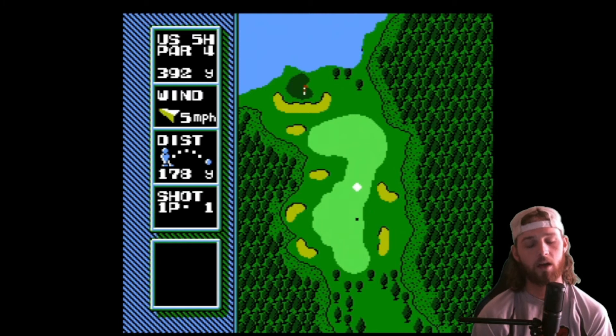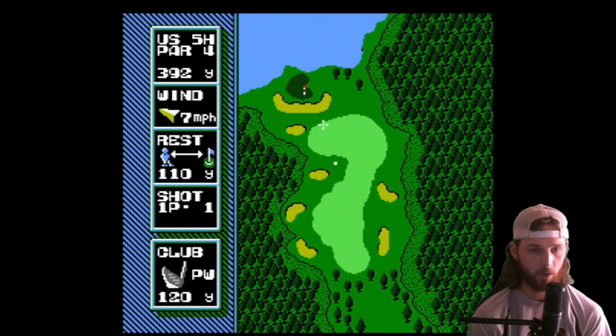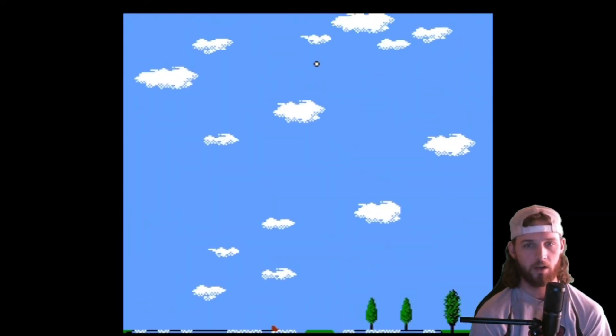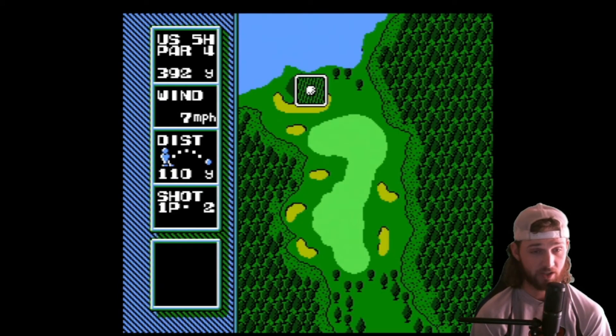That's going to be down the middle. No way, bro. So we're 110 out, but we're out of the rough, so I'm going to hit a 120 club. Aim it to the right and let the wind bring it back. Just pushed it a little bit, but we've got a chance here. I'm telling y'all, this game is way too hard. And now I have no idea what the green looks like.